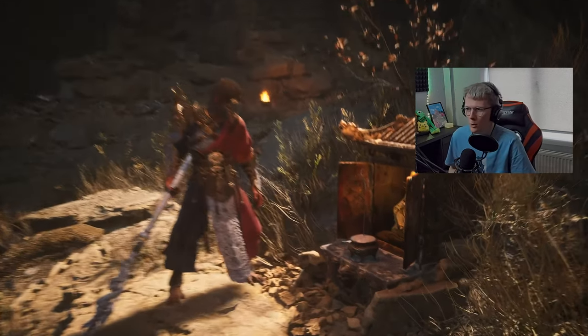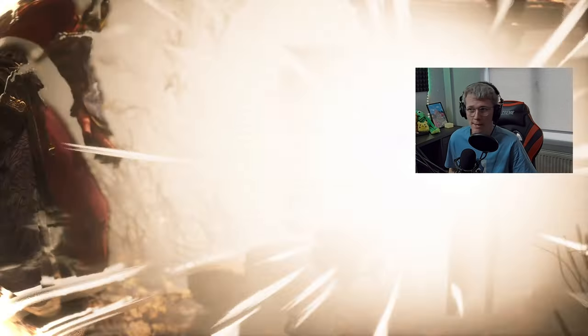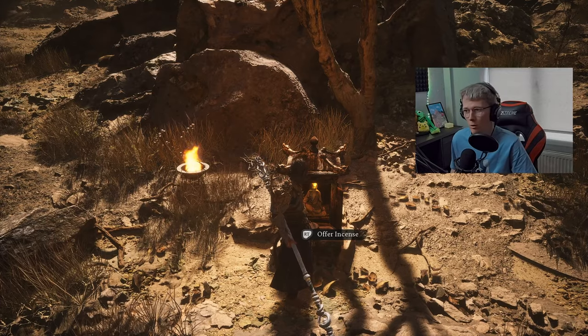Now we're back at the shrine. We're going to travel to the next location which is called Rock Rest Flat. If you haven't found this location just keep progressing in the game until you have. Right, so now we're here at Rock Rest Flat.